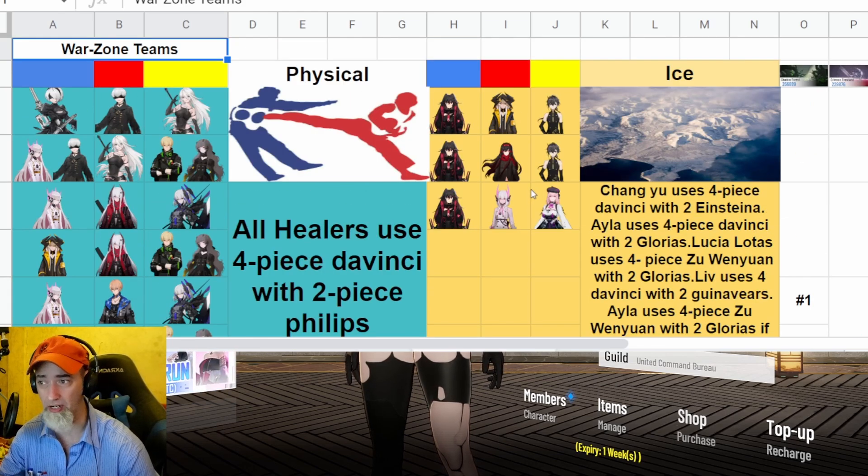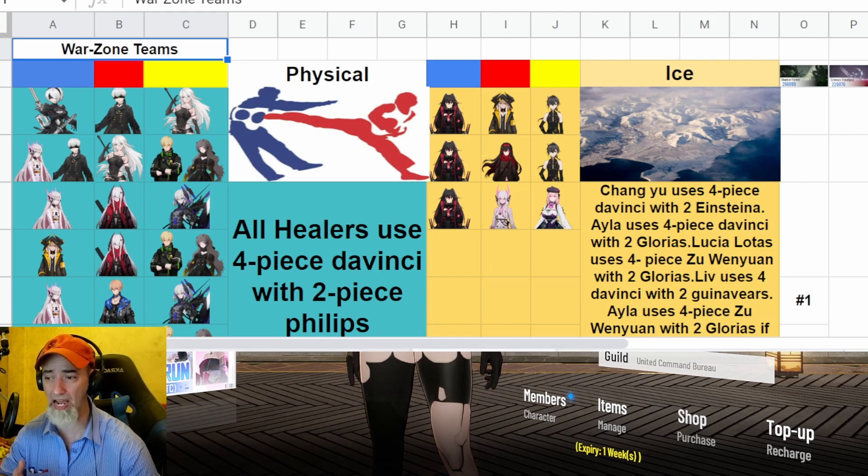The three starter characters — B-Lucia, B-Live, and B-Nanami — B-Live and B-Nanami are on the sheet, but B-Lucia is actually right here in the center because she works really well with the Zwane set. She's not going to be used as a damage dealer, but I'll probably end up showing a video for those three since they are the first characters you start the game with.